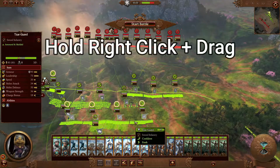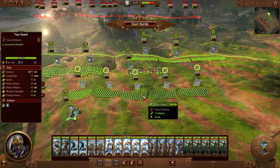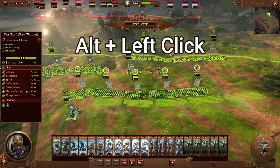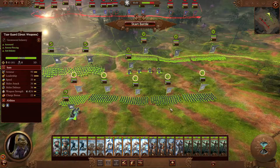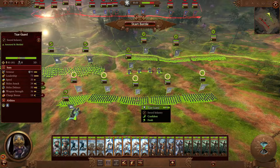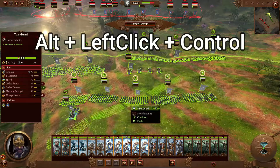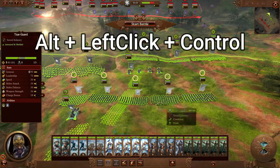Now I'm going to hold right-click and move their position. Next up, using ALT and left-click you can move them without ever changing their formation. You can also change the direction they're facing with ALT, left-click, and CTRL at the same time — you can pivot them like this with left-click held down.